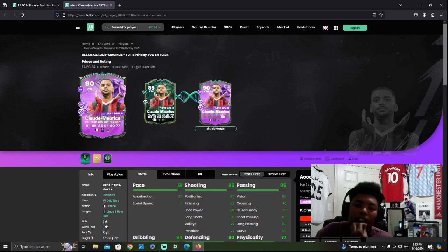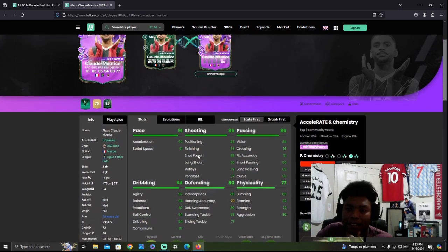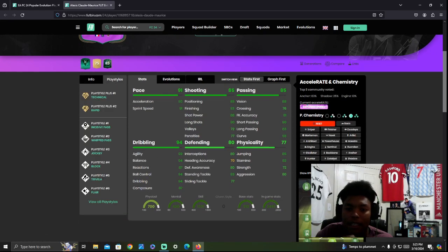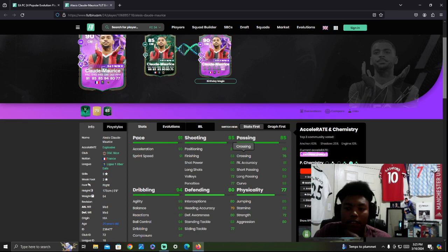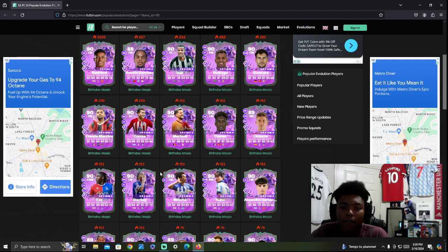Claude Maurice goes from an 85 to a 90. Good box-to-box midfield stats, and a lot of these cards are getting up there now. The play styles include Technical and Rapid — he has all the good stuff. He's going to be a good box-to-box midfielder, especially if you're rocking a French team or a Ligue 1 team. Very well-rounded, good play styles, good stats. His heading accuracy isn't great, but all his other stats are pretty much green.